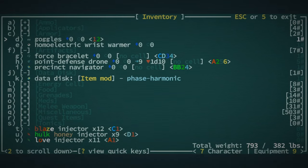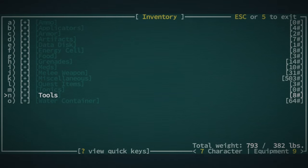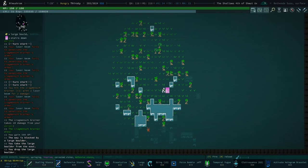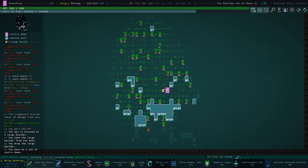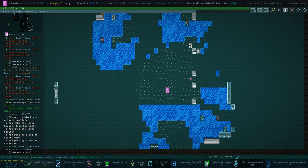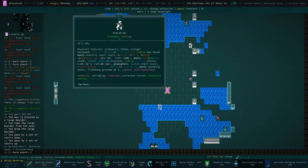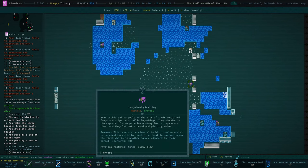Can we get Throw as one of our default abilities for boulders? That'd be good. We're on our first floor. Oh, we got some gersh - we got a lot of gersh actually. Conjoined gershling receives plus one hit - it's got swarmer.